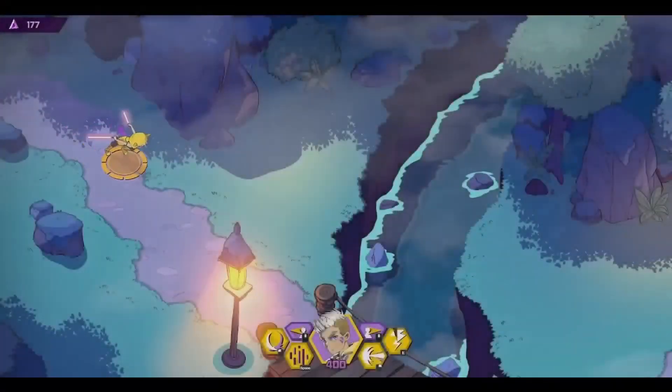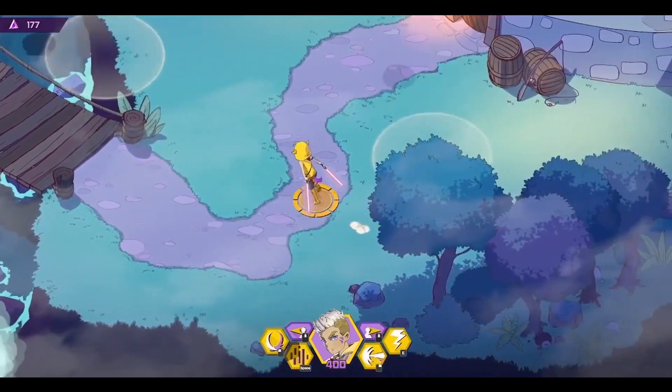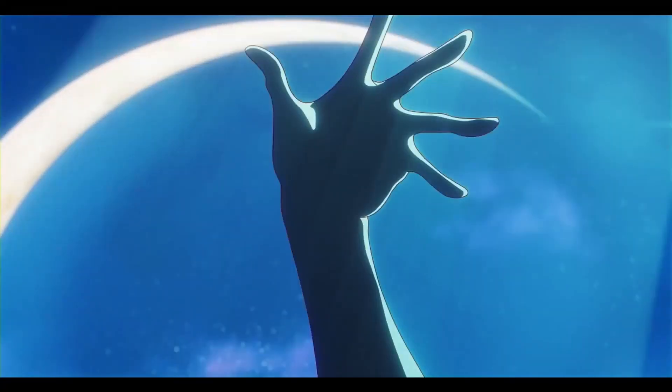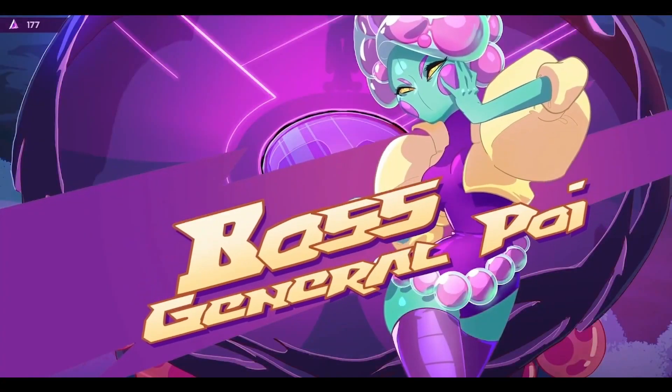Jumping forward a bit, we end up at the base of the lighthouse that Poi has taken over for her drone hives. Poi is one of the generals of the Empress and a bit of a fashionista, so she always wants to do things in style.